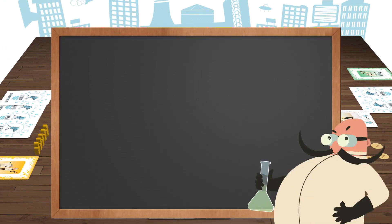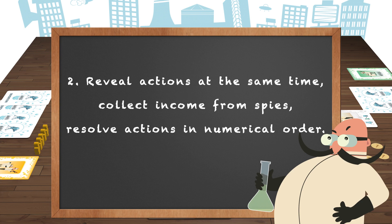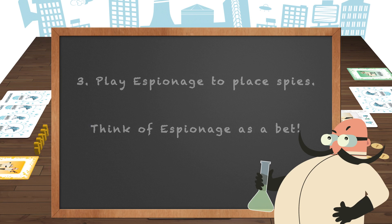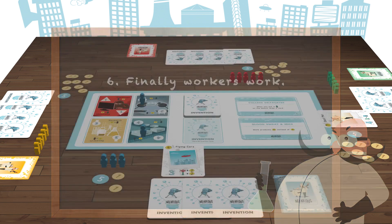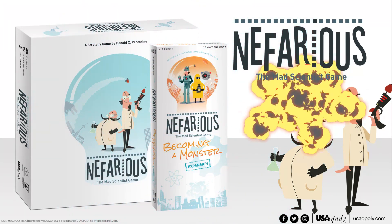Now, let's recap! 1. The goal is to be the first to take over the world by building inventions to score 20 victory points first. 2. Everyone reveals their action cards simultaneously. Collect income for your spies and then resolve actions in numerical order each round: espionage, invent, research, and work. 3. The only way to put spies in the zones is to play the espionage action — think of espionage as a bet on what actions your neighbors are going to play on future turns. 4. After spies have been recruited and placed in the zones, inventors invent. 5. Then researchers research. 6. And workers work. Good luck with your plans to take over the world. Do you have what it takes to be the most nefarious? HAHAHAHA!